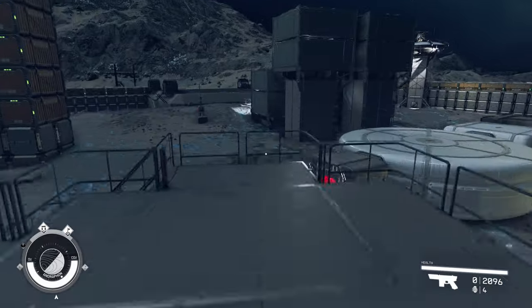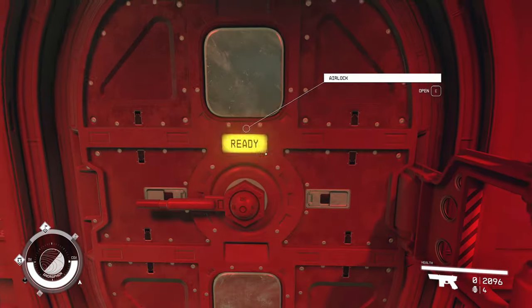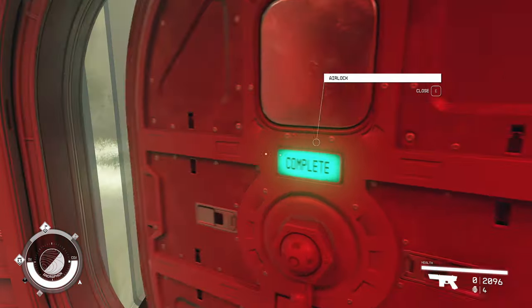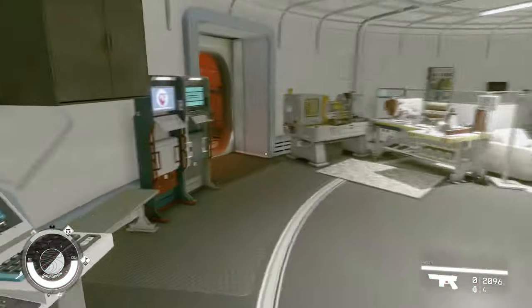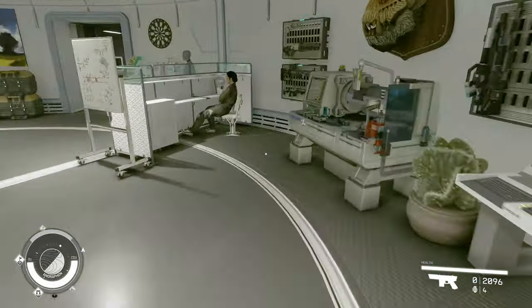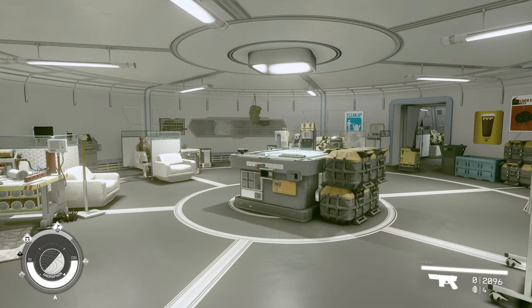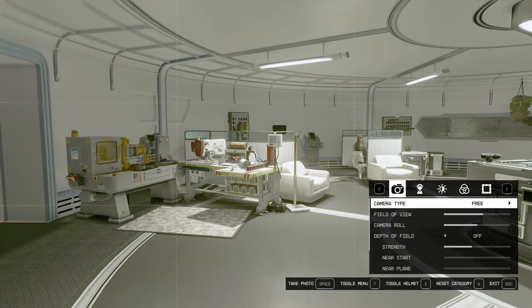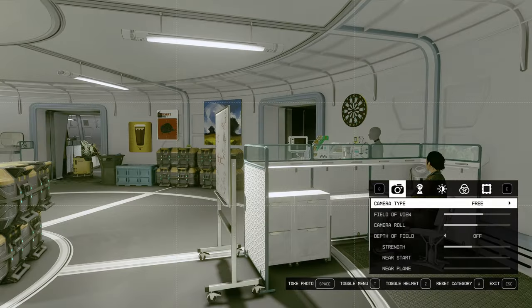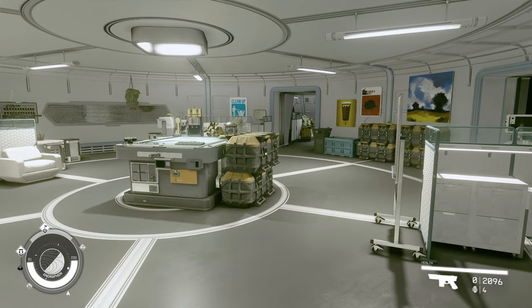Let's go into a HAB and try that, because a HAB is an interior space — you've got to go through an airlock to get to it. Maybe it has to do with inside versus outside. I'll even close the inner door to really make us inside. We've got a nice bright HAB. Let's go into photo mode — nothing happened to the lighting. It has something to do with the empty HABs on your ship, inside them, in photo mode. It is dimming the lights to the point that it basically blacks you out.